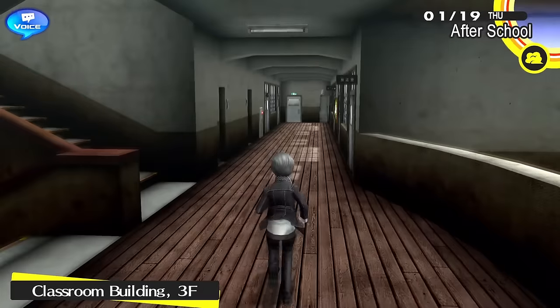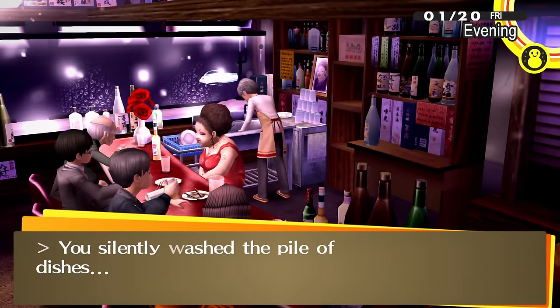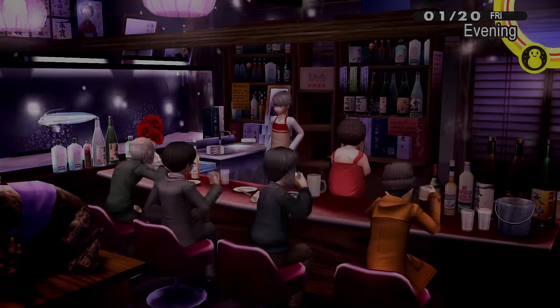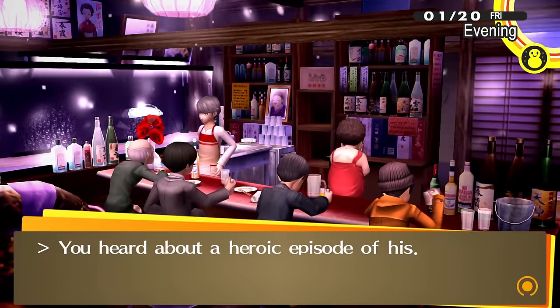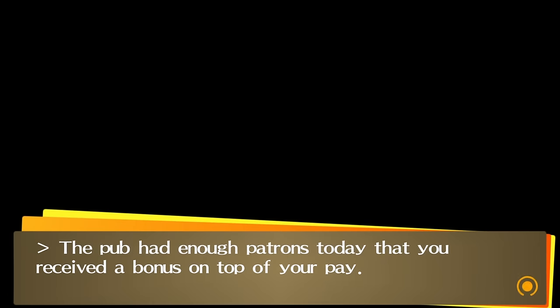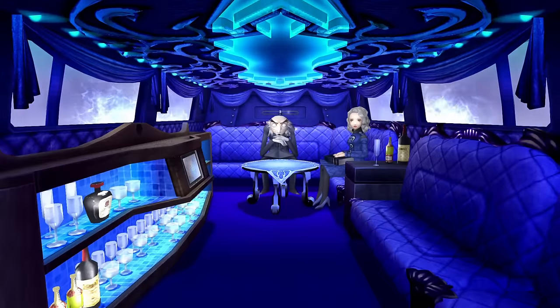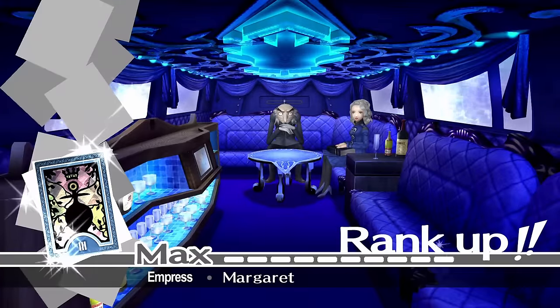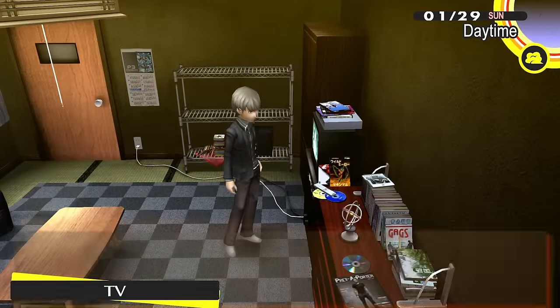Back in the real world, we exchange a boatload of gold chains with a random teacher in a school corridor and start fusing Personas for Margaret's social link — an expensive process that leaves us literally washing dishes to raise funds because we're totally broke. No one said Persona challenge running was a glamorous job. After fusing the final Persona, Trumpeter, we max out Margaret's social link and cash it in at the cafe for a Debilitate skill card.